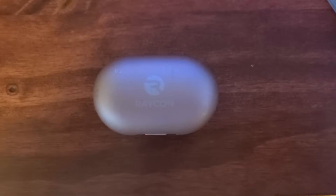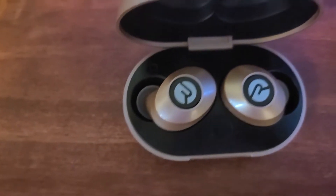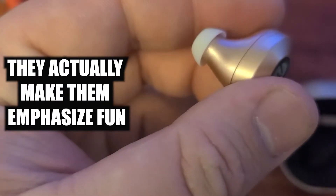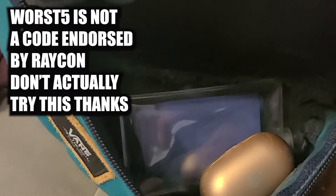This video is sponsored by Raycon. Raycons are a premium quality headphone that started at half the price of other name brands, endorsed by Snoop Dogg and other celebrities. Even big guys like me can't seem to get them to fall out under strenuous pressure. The Raycon E25s feature a sleek design, noise isolating fit, and come in five fun colors. They're great for ignoring people at work, your girlfriend, or your dog. Use code WORST5 at checkout for five percent off your order.